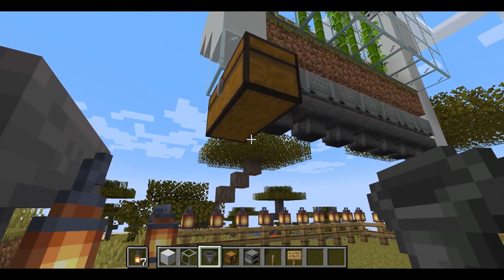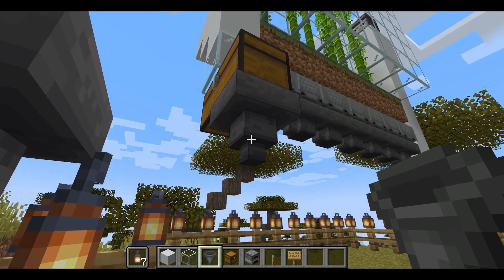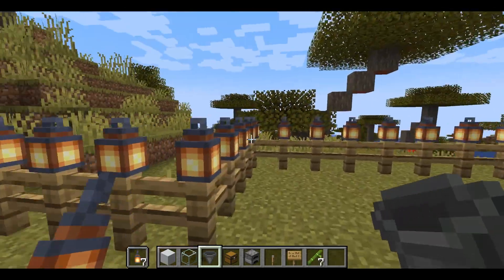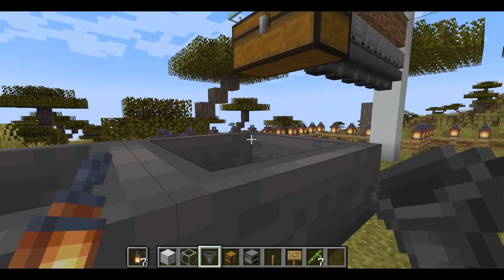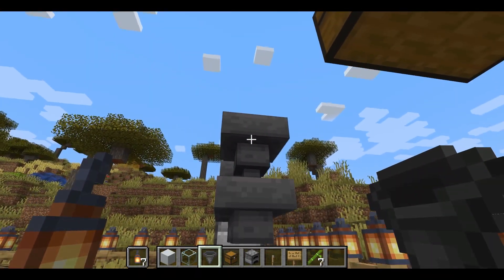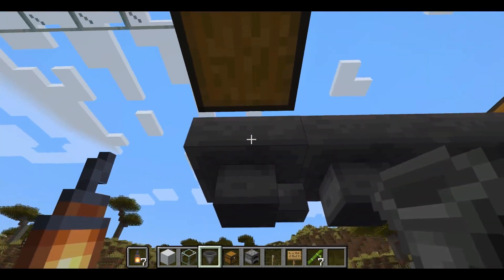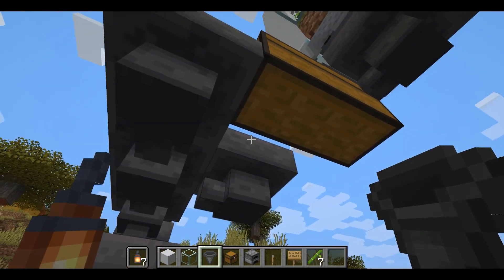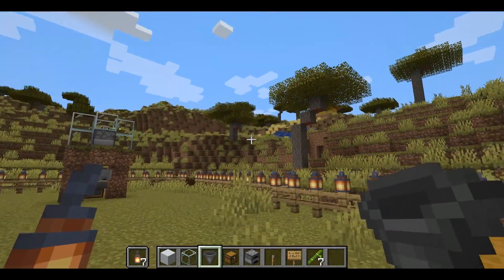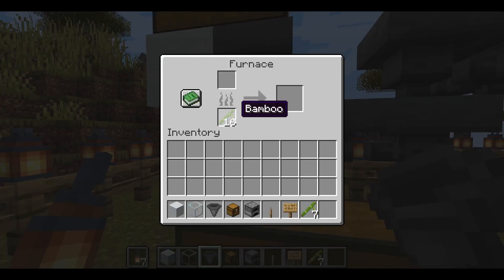The next step is to connect our hoppers. With our line of hoppers connected, we should be getting bamboo in the bottom section of the furnace.